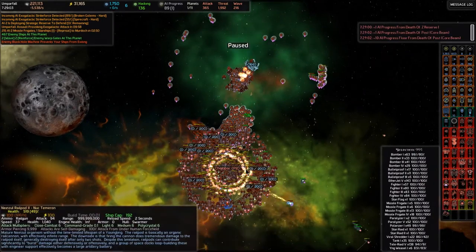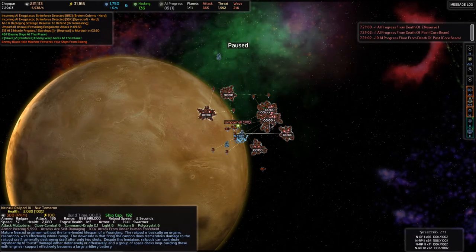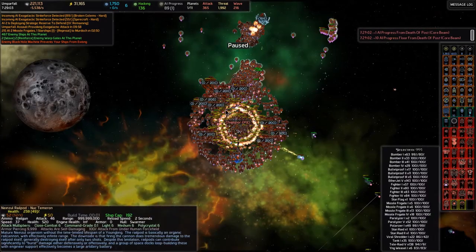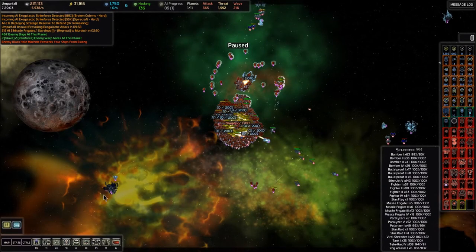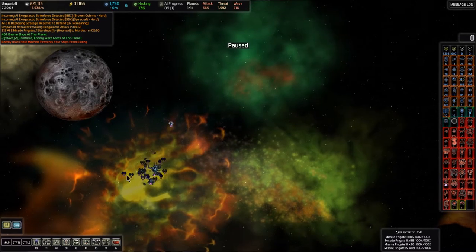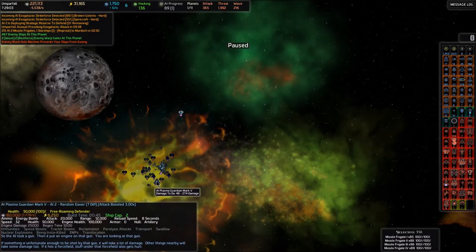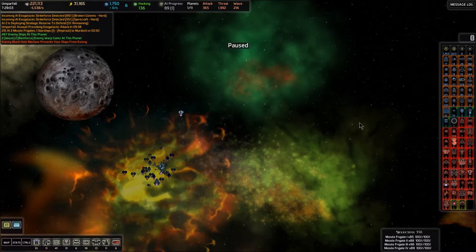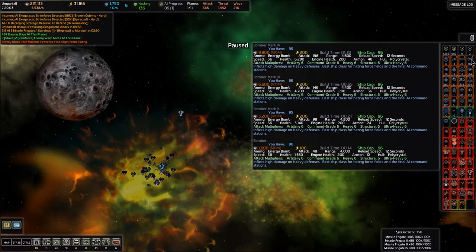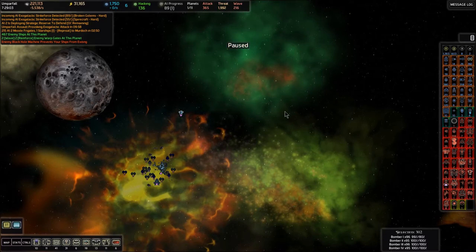Let's go back to Chejapar and send these rail pods in. Let's go ahead and take out this core booster guard post as well — that's got a neutron hull, so that should be attacked by our missile frigates. We're just going to send just our missile frigates to attack that post. There's also a plasma guardian right there, which is an artillery hull. Here's our bombers — so let's have our bombers do an attack move down in this direction toward that plasma guardian.